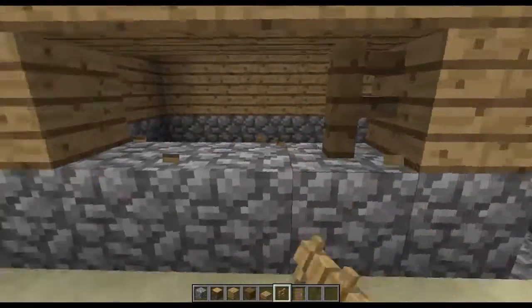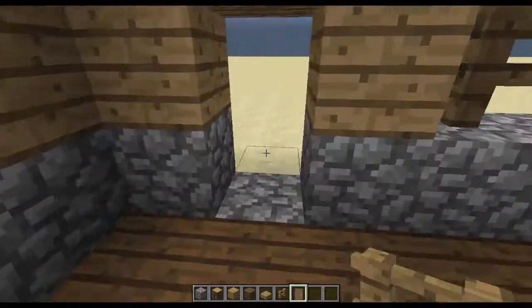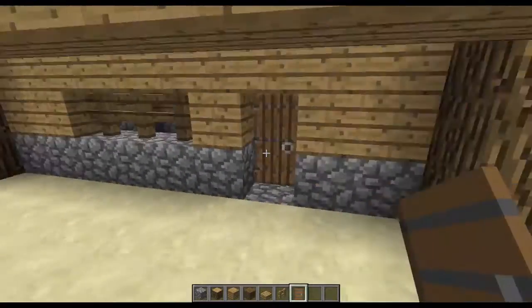Now, just knock out spaces for the windows, which I used wooden fences for since they look pretty medieval. Put in a spruce door, again for that medieval look, and you're done.